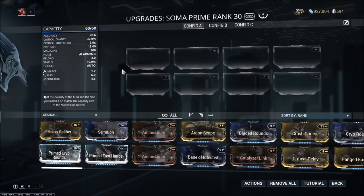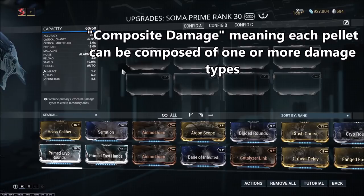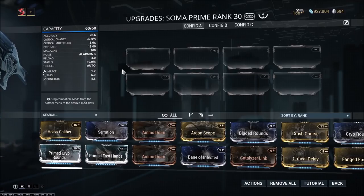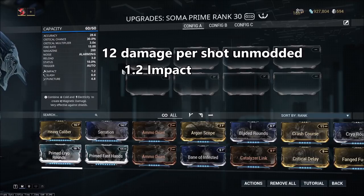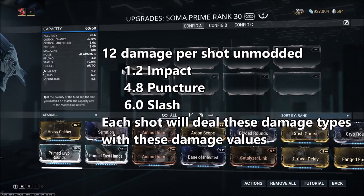Now that we've talked about how status chance is calculated, let's talk about how the damage distribution on a weapon will affect which status you cause. Weapons in Warframe, especially ones that you're modding, are going to have composite damage, meaning there are going to be multiple different damage types occurring with the same pellet. The Soma Prime deals 12 damage with each shot: each pellet contains 1.2 impact damage, 4.8 puncture damage, and 6 slash damage. So each individual pellet of an unmoded Soma is going to deal these damage types.